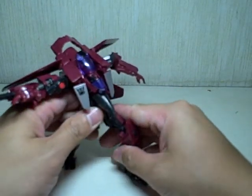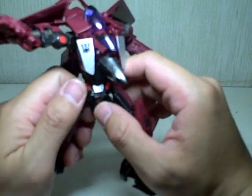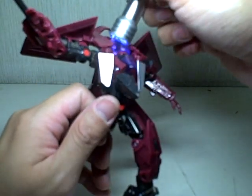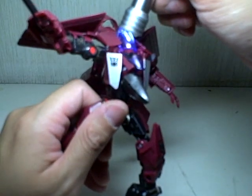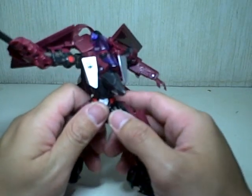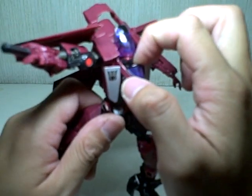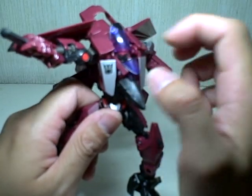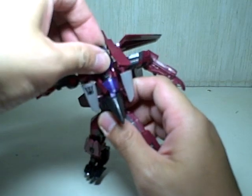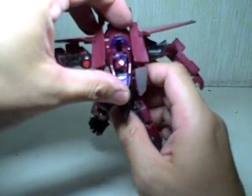The only thing remotely similar to G1 with this figure is really the head sculpt. Very faint light piping — I don't think you'll be able to see anything. Very faint light piping on his eyes, through very thin slits. But the head mold is very close to G1, especially with the serrated ears. He's not a conehead, or you can make him look like a conehead if you want to — but he's not.